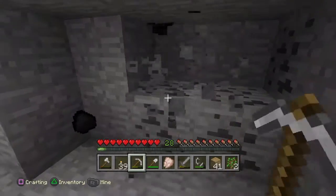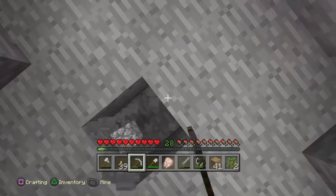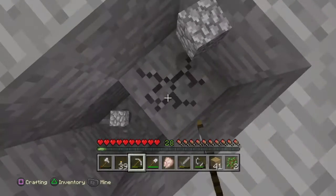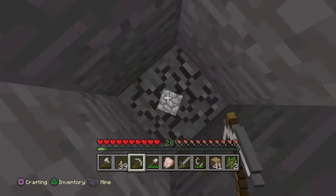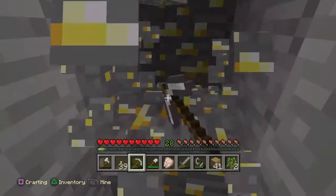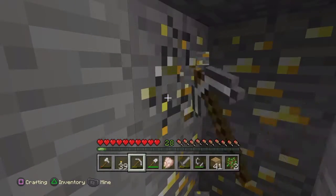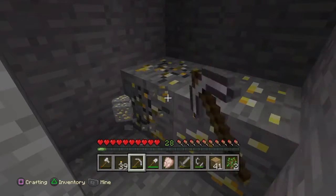I use a lot of torches. So we choose a spot — that one there — and we just dig straight down until we find something, which is very cool. Like gold! There we are. Get gold. Quite a lot of gold actually.